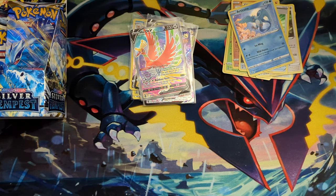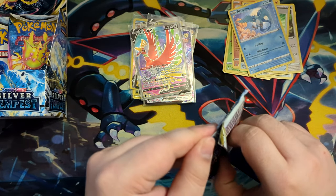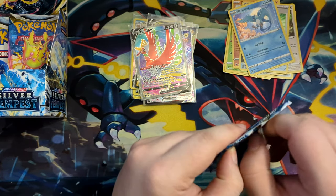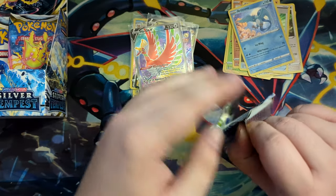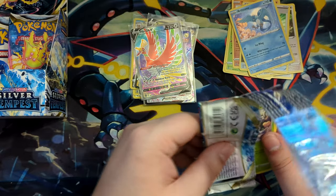Similar to Shining Fates where you got the Eevee VMAX, and Champion's Path where you got the Charizard V. So essentially you're promised an amazing promo, which is really nice. Also there are tins of the three birds — Galarian Moltres, Zapdos and Articuno — those are also promos in Crown Zenith.